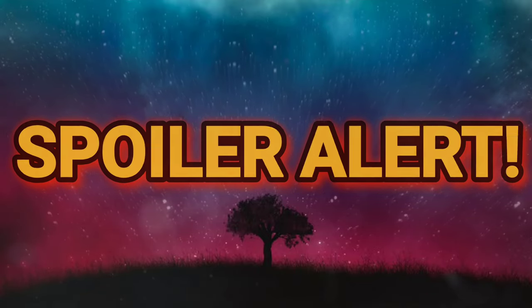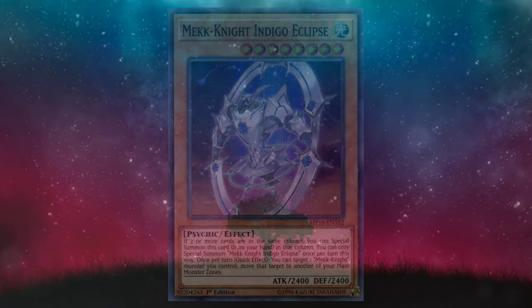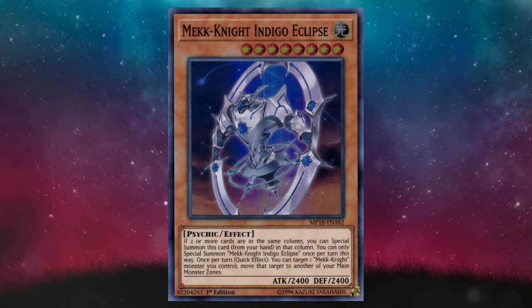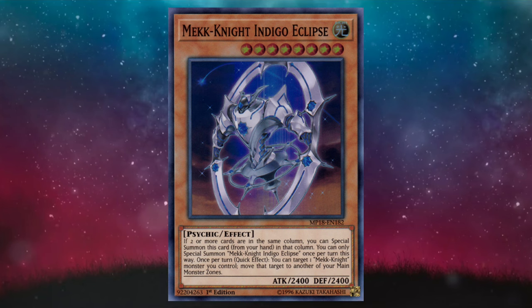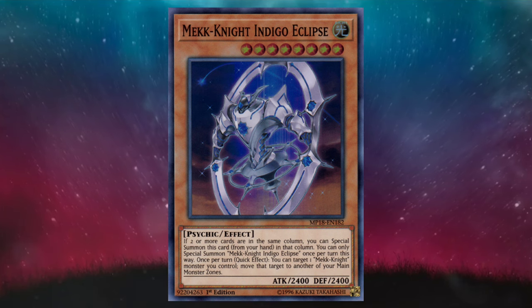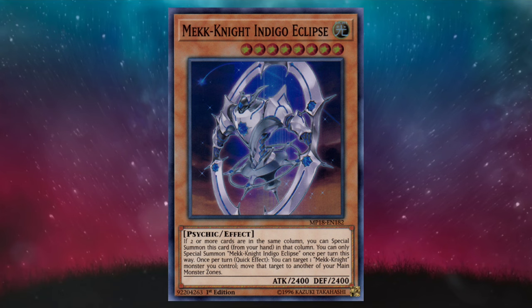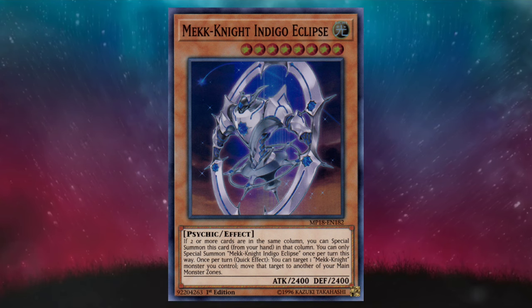The top 3 speaks volumes about how out of touch I am with the modern game, so take that as you will. Mech Knight Indigo Eclipse gets the top 3 started off in the right way. I'm vaguely familiar with Mech Knights as an archetype, and if I'm not mistaken, their best feature is how well they integrate with other decks and how mid they are operating solo. Indigo Eclipse seems pretty alright as a standalone card. However, this card reeks of early Link format when everyone was so worried about the space on the field for Link Zones. We were all naive back then — foolish even. And we still are.